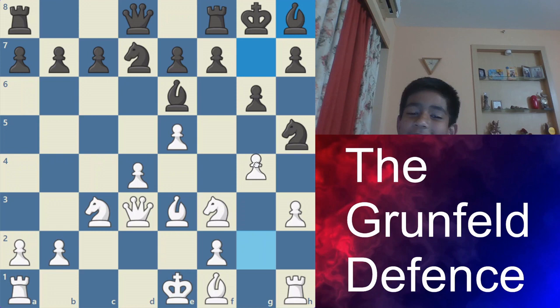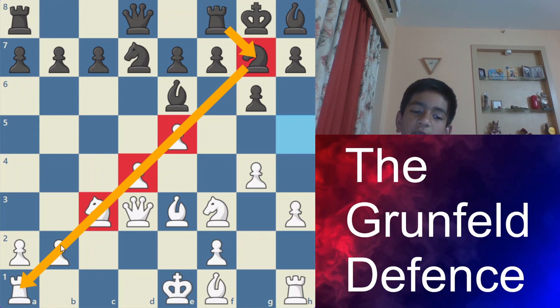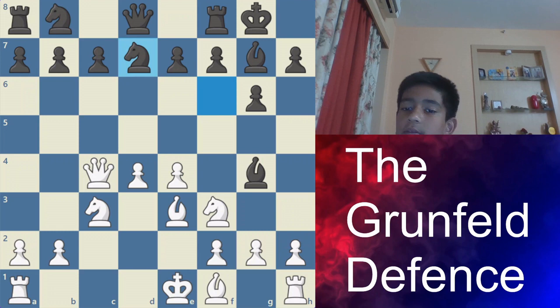You could try bishop h8, and then after g4, knight g7. But then — why did you even play Bg7? Because of this diagonal, and now this diagonal has 6 pieces on it other than the bishop. So knight fd7 is known as the Smyslov variation.